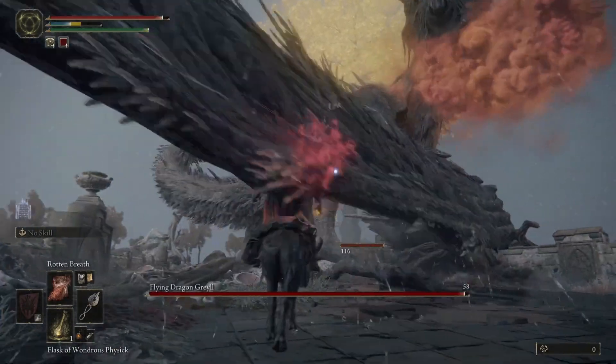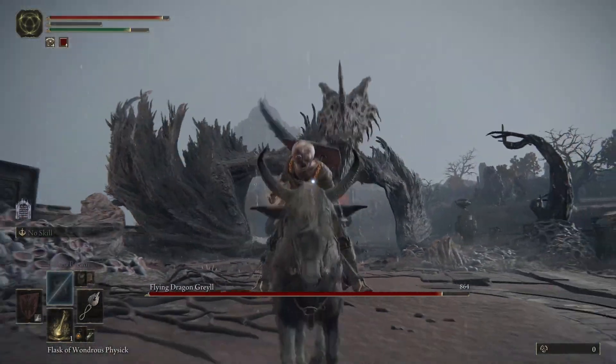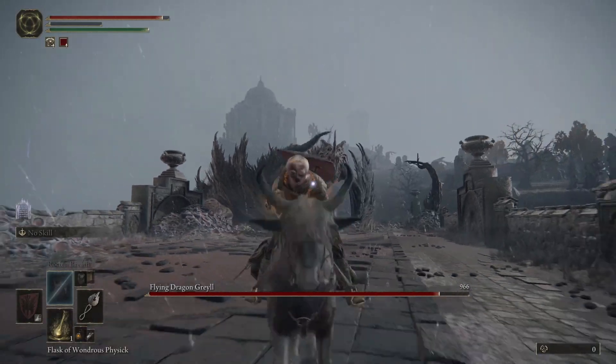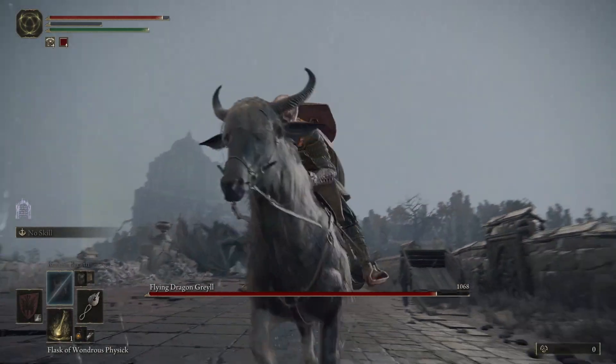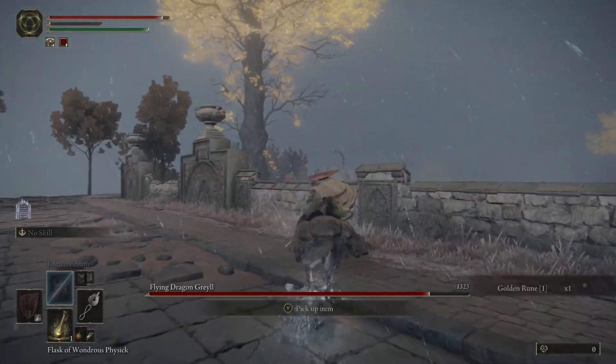The location where you want to get the rotten breath is in Caelid, in a place called the Cathedral of Dragon Communion in the south. You can buy that for one dragon heart, so you need to defeat a dragon first.